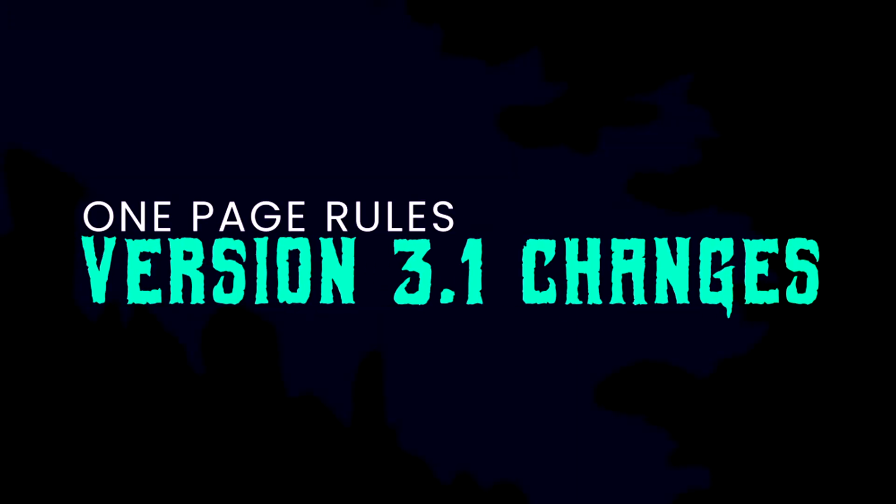Hey everybody, I'm here with Brooks again. We are going to talk about version 3.1, which just came out a few weeks ago, very shortly after my previous video. I was kind of surprised. One of the benefits of having an online rulebook is you can update it over a couple days and get community feedback and build the best possible rulebook. That's one thing I really like about OPR.